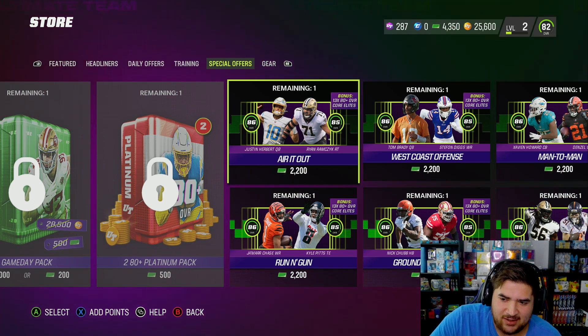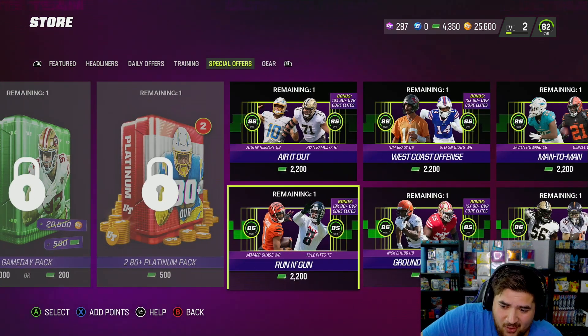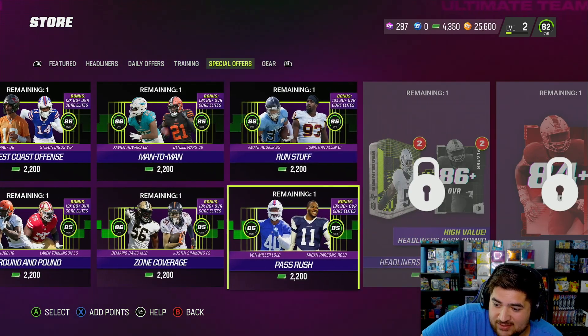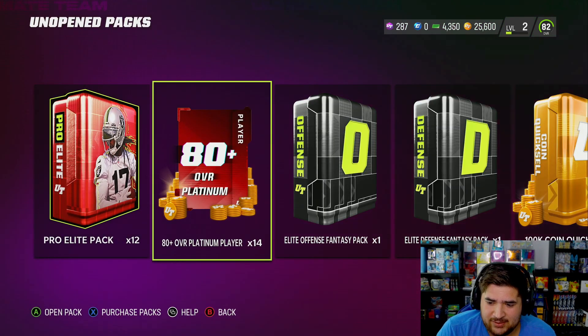Basically it is an offensive and defensive pack, which is one of these that you guys are seeing right here. So Justin Herbert, Ryan Ramczyk, Jamar Chase, and Kyle Pitts — two of the fastest players in the game. Yes, they are NAT, but you can sell the rest of your team and just rock with these guys for a while. And then you get to pick one of these guys to run stuff — pass rush, like Von Miller and Micah Parsons both. And on top of that you get a hundred thousand coins — I feel like that is really really good.